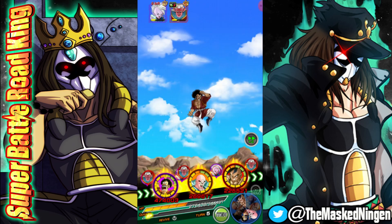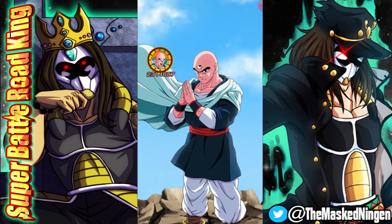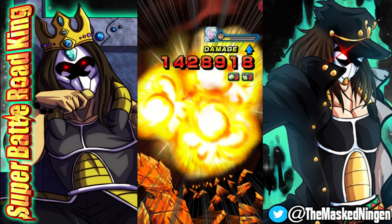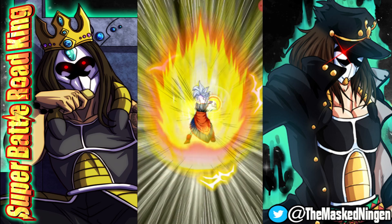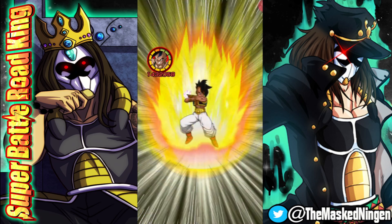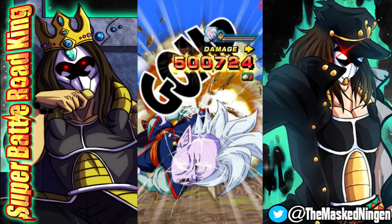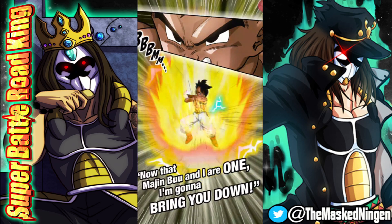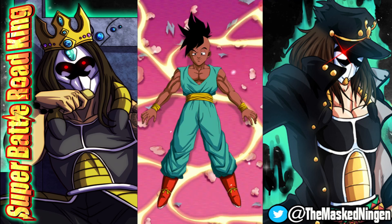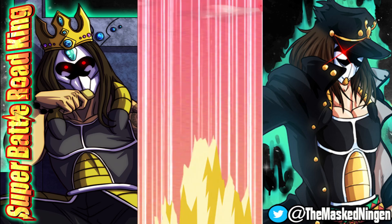Even if Tien is unable to finish him off, he's greatly lowering Supreme Kai's attack, and then STR Oob is coming in to lower it even more. It would have been ideal to have Kibito remain stunned and Supreme Kai either dead or incredibly attack-lowered. But of course he comes in with a Super and does pretty significant damage to Tien. I thought we were going to die there, but we have a reasonable amount of health left.